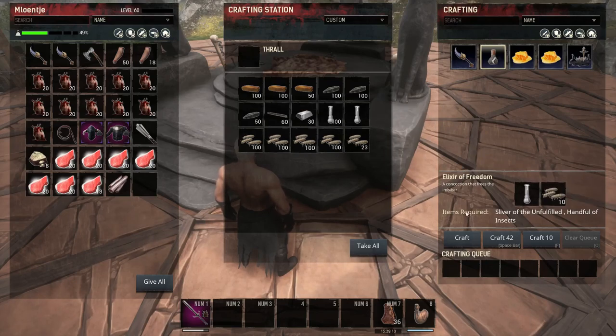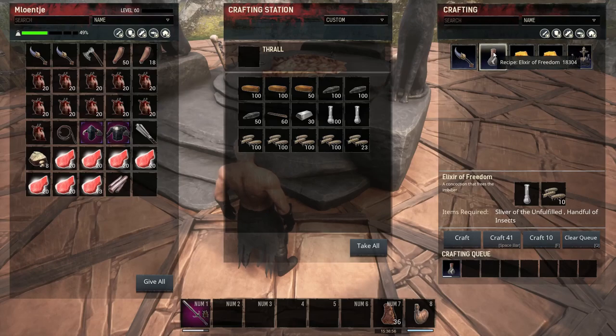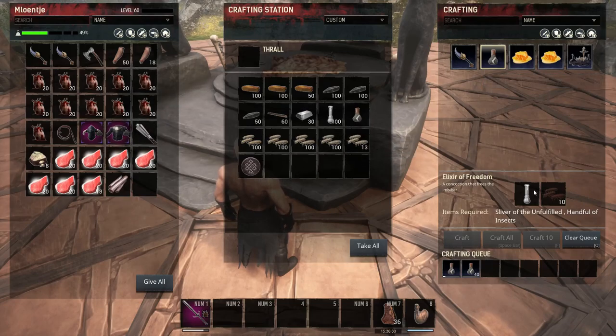Didn't we just craft one? Where is it? Did we cancel it? We probably canceled it last second because we thought it was ready. Old habits. Elixir of Freedom — more movement speed. I should do an Elixir test day, because there are quite a few. Oh, and a zeal! Alright. So let's create 41.